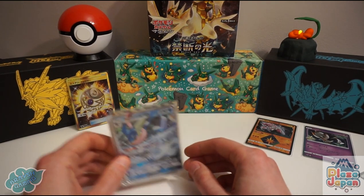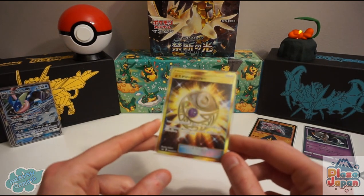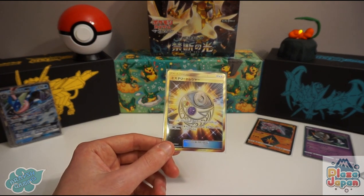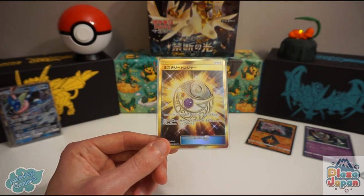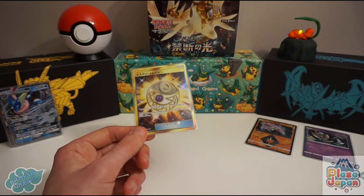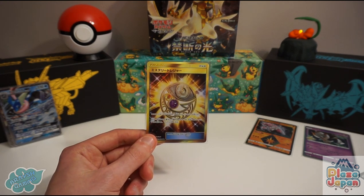We did actually get an ultra rare and we got the most sought-after ultra rare in the entire set — the Mystery Treasure. I can't tell you how happy I was to see it come out of the box in the first pack. Normally when you get something great in the first pack, you think 'what are we hoping for now?' — but this is absolutely stunning and I'm very happy. That's today's SM6 Forbidden Light box opening in collaboration with Plaza Japan. Thank you so much to them, and thank you guys for watching. I've been British Gaming — subscribe to the channel and I'll see you next time!